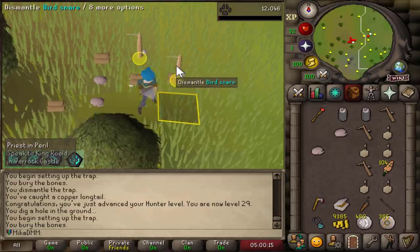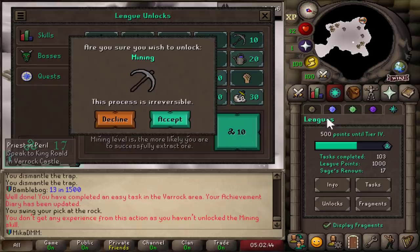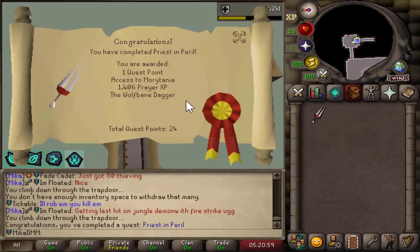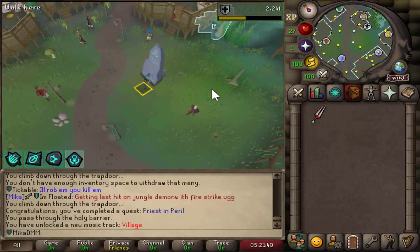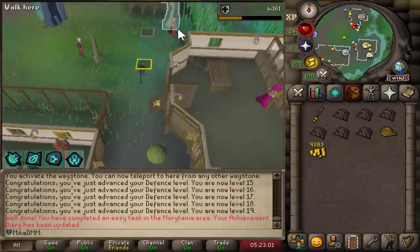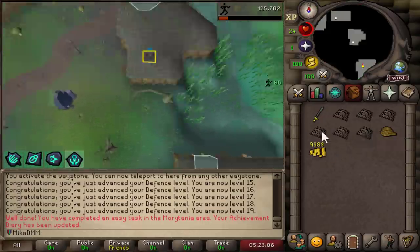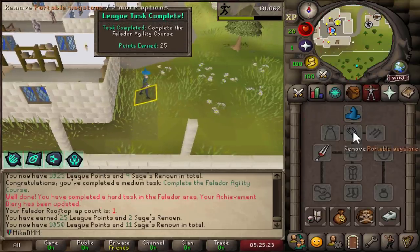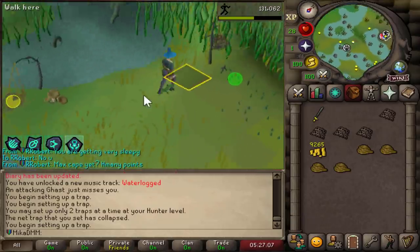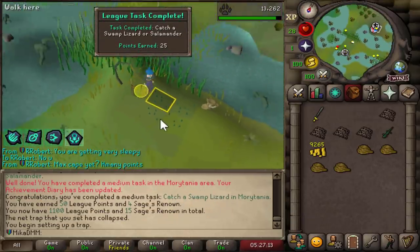That is 29 hunter. Let's go do Priest in Peril. Since I'm mining these, I might as well unlock mining and get some experience. Priest in Peril is done — unfortunately I don't get all that prayer XP. I should be able to teleport straight to Canifis, activate the lodestone, and whilst I'm here do one lap of Canifis, then quickly teleport out, do one lap of Falador, then buy more ropes and get hunting. Canifis rooftop course completed, and Falador done as well — thanks for 3 points.